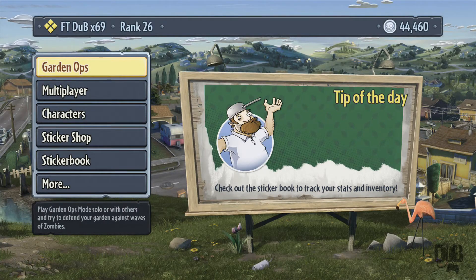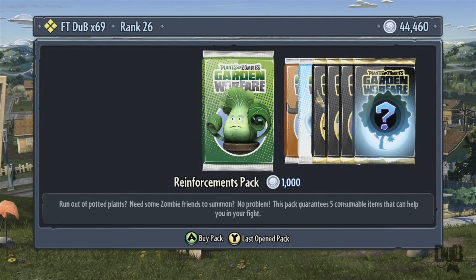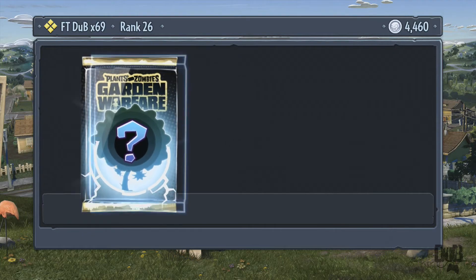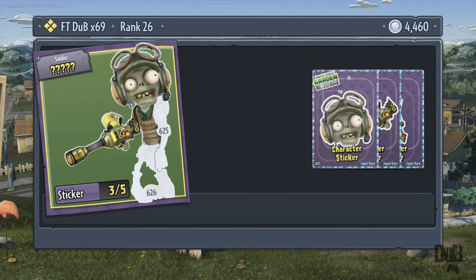What's up guys, Ftdub here. Got another 40k pack opening, I got 44 plus coins. Let's go to the sticker shop, see what we can get. Let's go over to the spectacular character pack — I'm gonna buy this soldier.